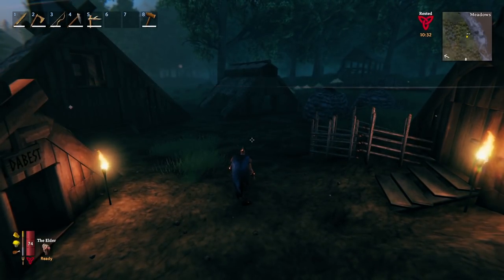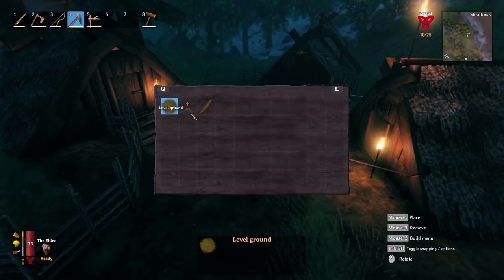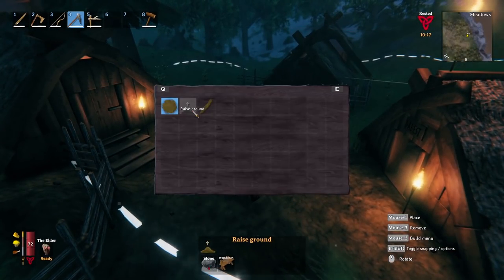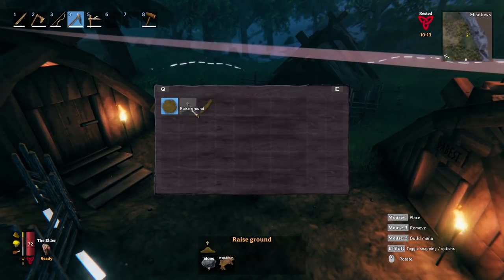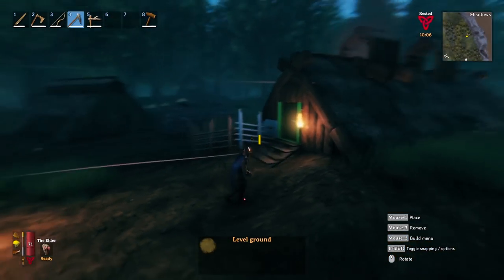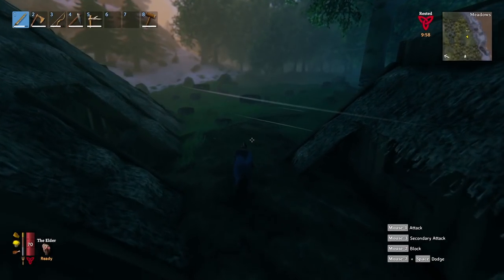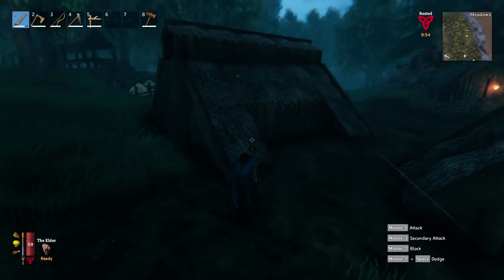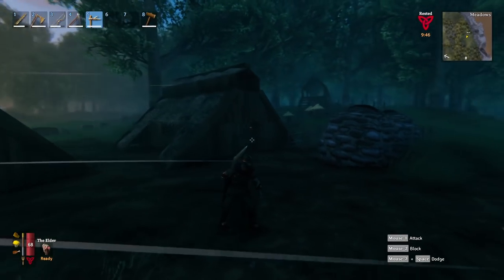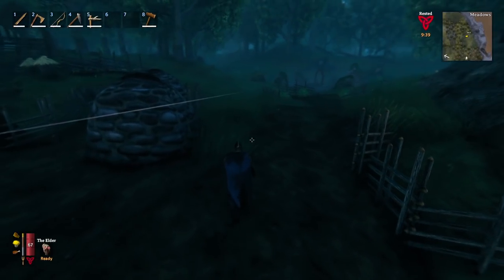You can make roads and paths in this game. Equip your hoe and right-click to level the ground, raise the ground, or create a path. You can level and make a path anywhere, but raising the ground requires a nearby workbench and costs 4 stone. It's a good idea to raise the ground first, then level it if you're building a platform. You can also make an earth bridge across a river. With the pickaxe and the hoe together you can work the land quite nicely.